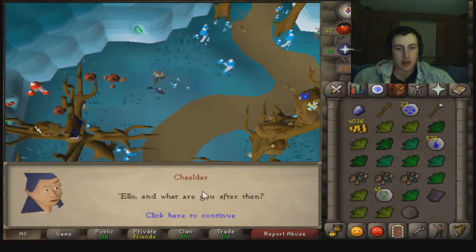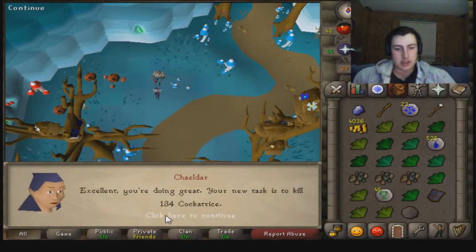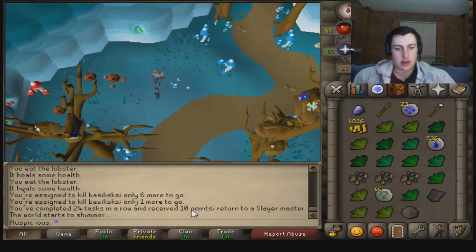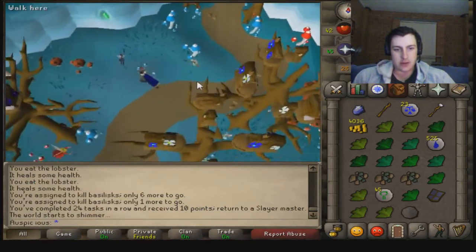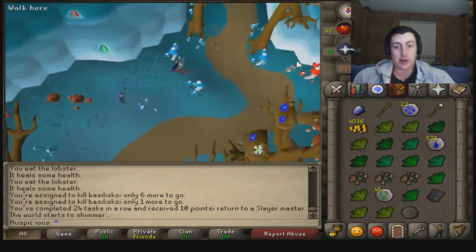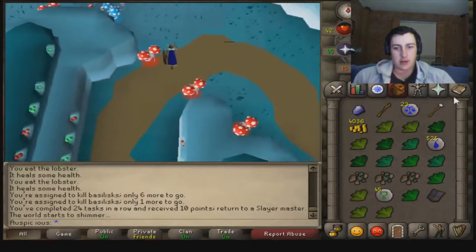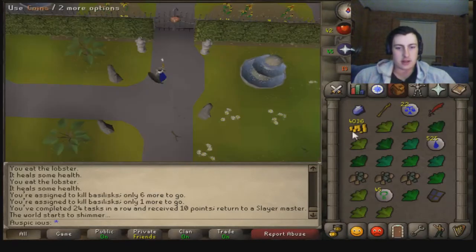We're back at Kjelda and it's time to get a new task. 134 Cockatrice — not the best task in the world, not the worst. Let me check my points first. 280 — we're nearly three quarters of the way there. I think I still need that shield. May as well just teleport straight to Kami seeing as I have to do the task there. I'll join you guys back when I get that Attack level — 61 Attack on the way.